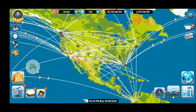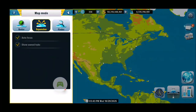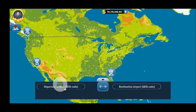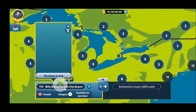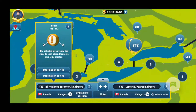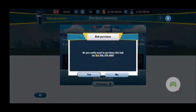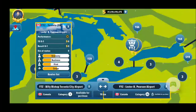I'm going to pick North America because that's what I'm familiar with. So the hubs I'm planning to buy — let's use expansion mode now. The first city I'm planning to buy is Toronto, Lester B. Pearson airport, YYZ, and purchase as a hub. Great, so that's one hub done.